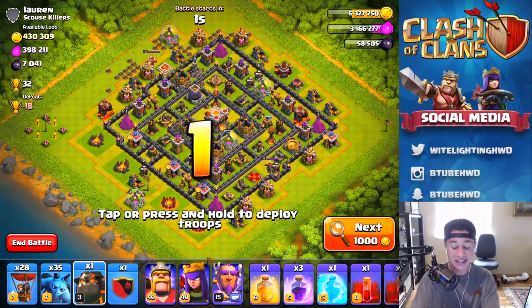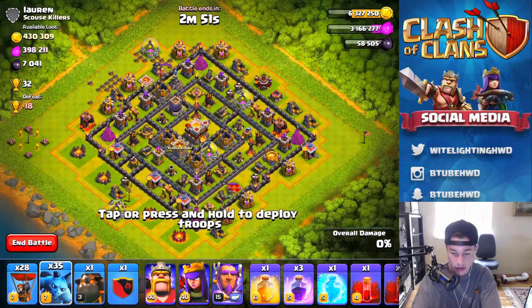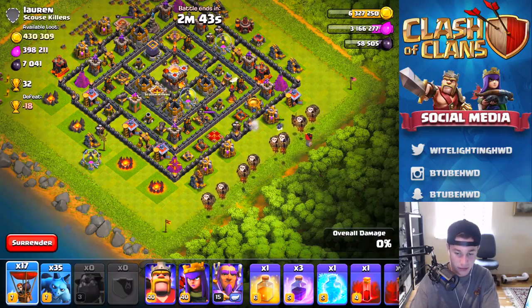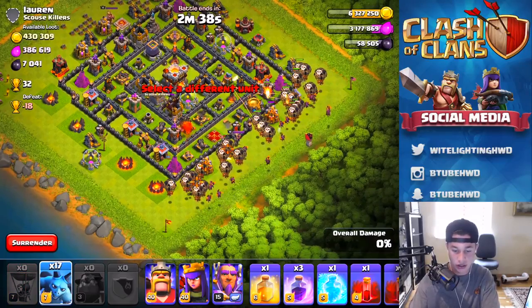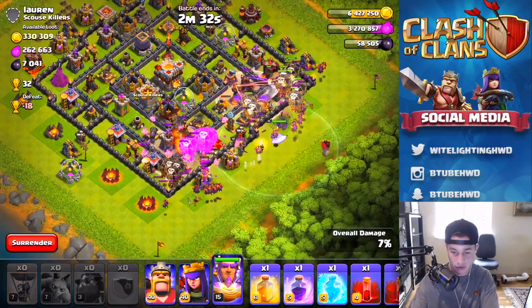He's got a lot of loot — 7,000 dark elixir. We don't really need the dark elixir as much as we need the elixir, but you can't turn down 7,000 dark elixir — you kind of have to take that. Let's see which side I want to attack from. I want to attack from the bottom here because these storages are kind of messing up the top attacks. Here we go.